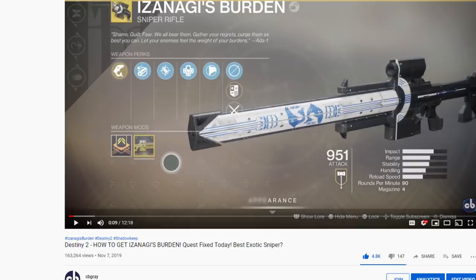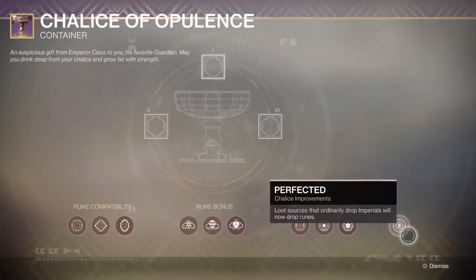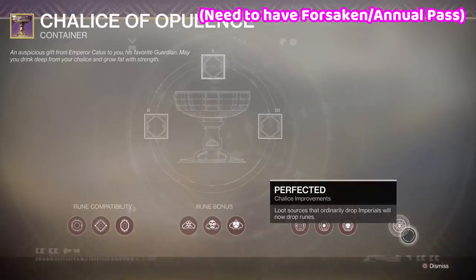I've seen so many people say they were able to get the weapon, and that makes me so happy. So today we're going to be talking about how to get the Catalyst. For the Catalyst, you're going to need to masterwork your Chalice, and to masterwork your Chalice you are going to need a ton of Imperials. So today's video is going to be talking about how to get Imperials in Destiny 2.